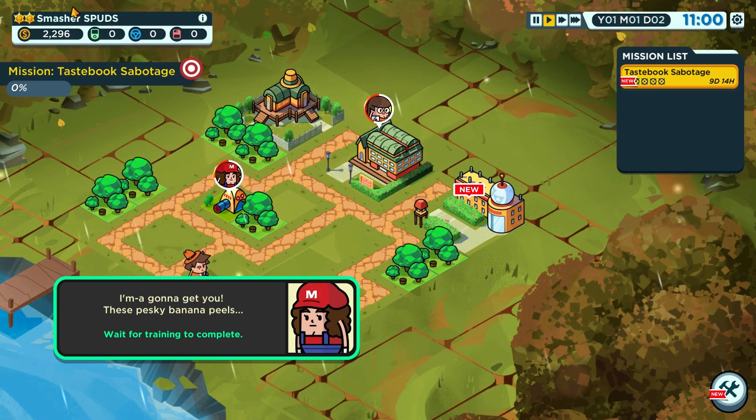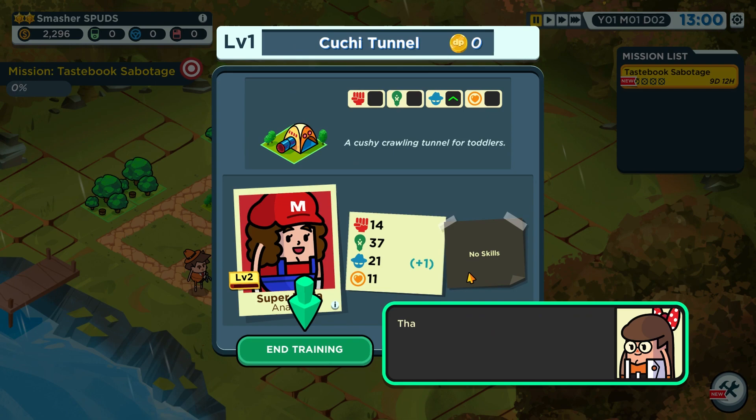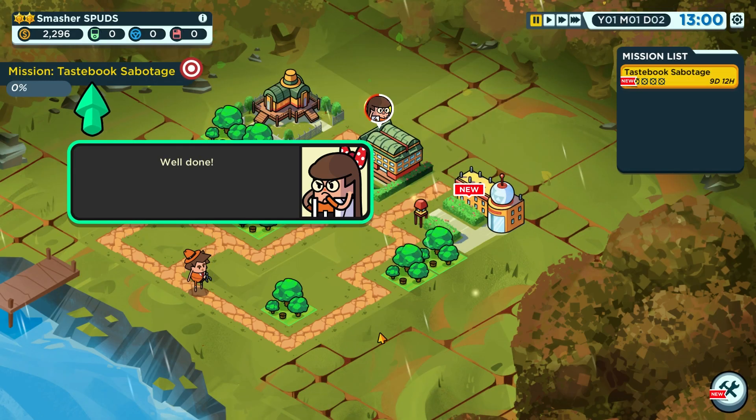Super Maria is all refueled and ready to train. She heads into the kuchi tunnel — it's weird but she comes out saying she feels much stronger and is ready to take on the world and save her prince. Checking the stat result, she gained plus one from the training. That's probably enough — let's not overwork her. Now let's take a look at our tasks.